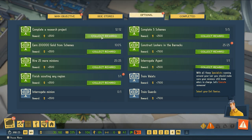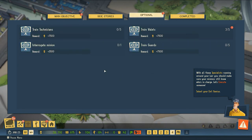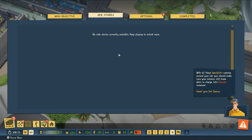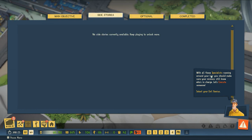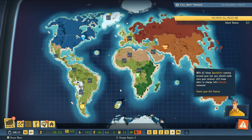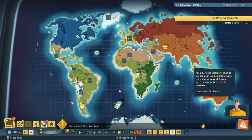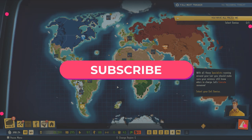We've got lots of rewards to collect for research, scheming, barracks, minions and all sorts of stuff. Now we've got optional side stories. With all the specialists running around your lair you should make sure your minions still know who's in charge - let's execute someone. Well, I think that's going to do it for this episode. In the next episode I guess we're going to execute somebody. As always, with each new subscription a can of crayon will be donated to a local fallout shelter - see you in the next one.